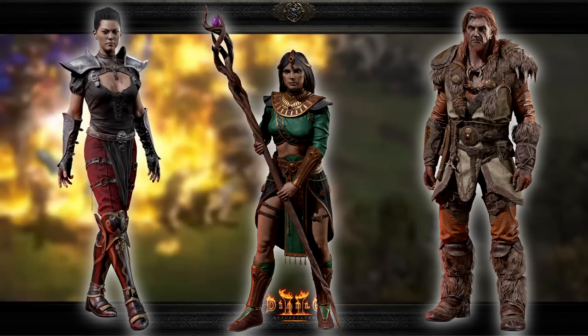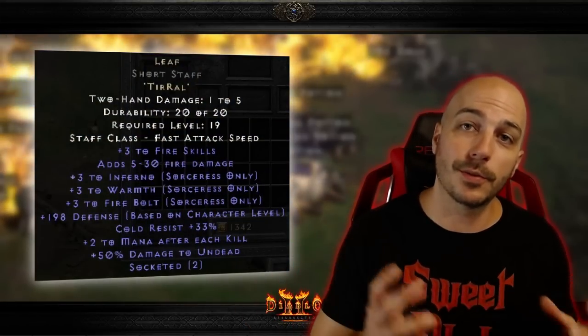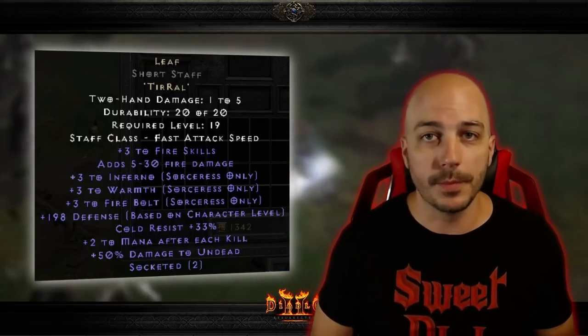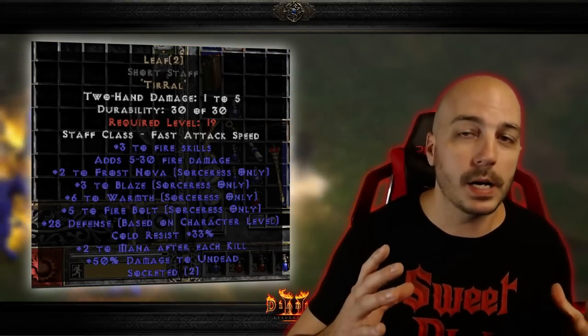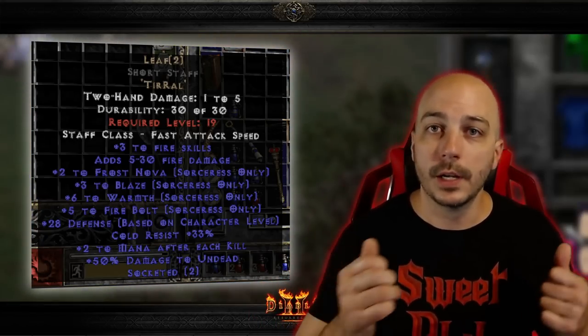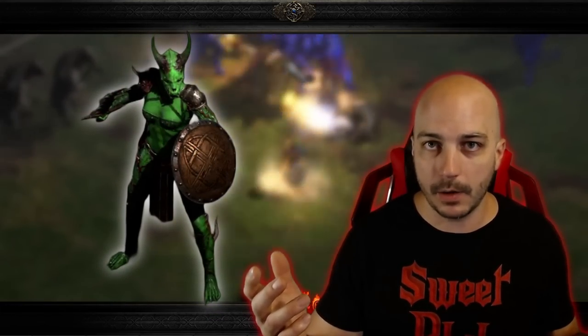Early on, those two particular builds are some of the most powerful through normal and even through nightmare. On top of those 3 to Fire Skills, for the sorceress this gives you even more skills: 3 to Inferno, 3 to Fire Bolt, and 3 to Warmth. This can get incredibly powerful because you can also get a base that has 3 different skills on it with 3 to each — so you could get something like a 3 to Fireball, 6 to Fire Bolt, 6 to Warmth Leaf staff early on. Both runes — the Tir and the Ral — can be farmed from the normal Countess in Act 1, and you can actually walk over to Akara and buy some incredibly amazing two-socket bases.